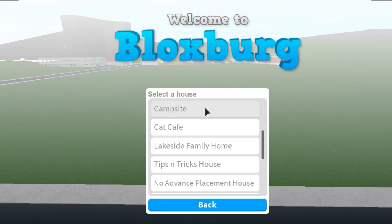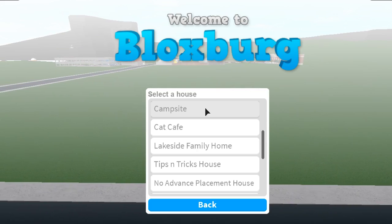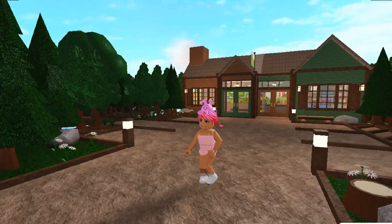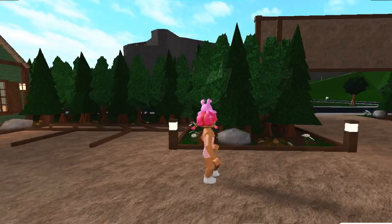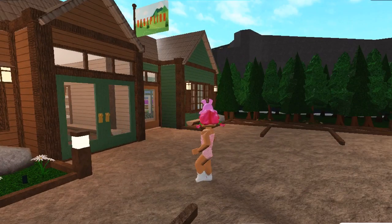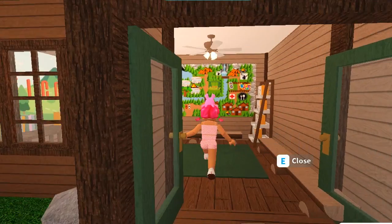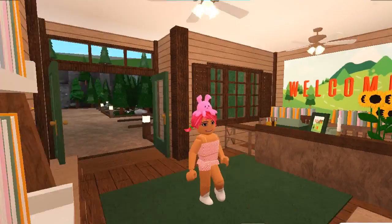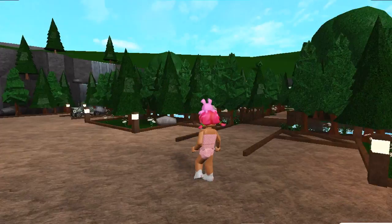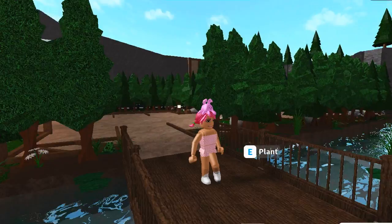Moving on to some of the newer plots. Plot number six is probably my favourite plot of all time, which is my campsite. I just finished it recently and I'm absolutely in love with it. I love the naturey feel — it's nothing like I've ever built before. Usually I do cute pastel builds, but this still has a little of that while feeling very natural. I really want you guys to go check out the finished tour I uploaded about a week ago on this channel.